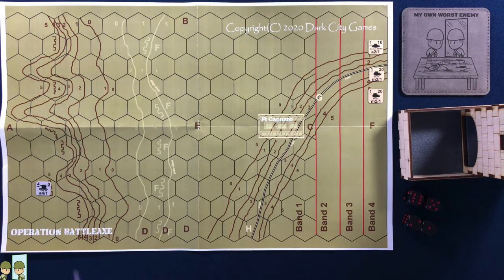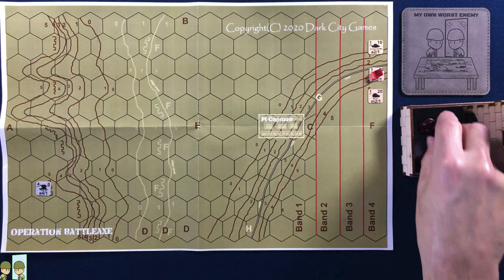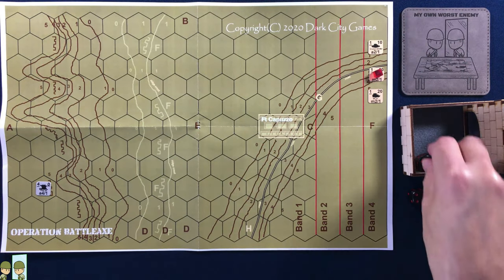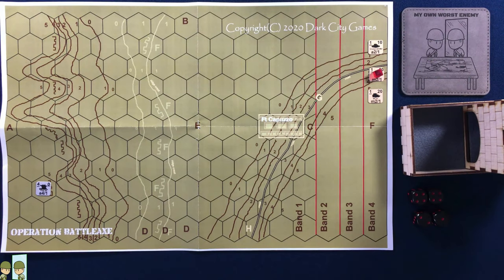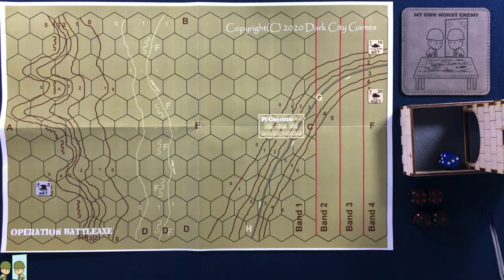Okay, we're coming in again. German Flak is going to target this light tank and fire. Two fours, a one, and a two. This scenario is I think a little easier for the Germans than the British. This light tank rolls his survivability die and he rolls a three. The two fours beat the three, so he's destroyed — same thing happening again.